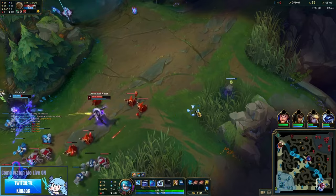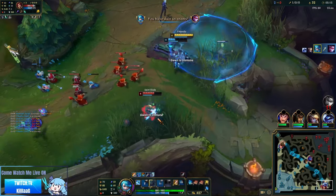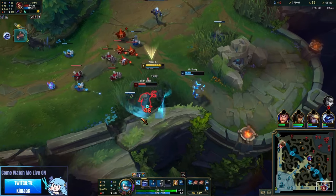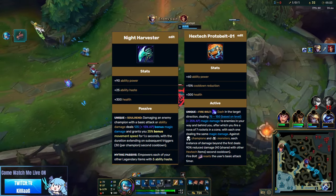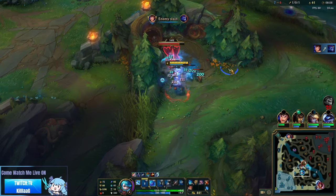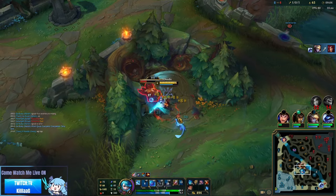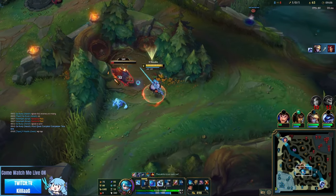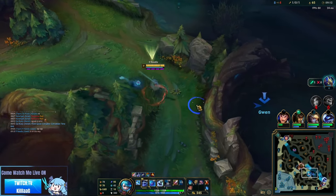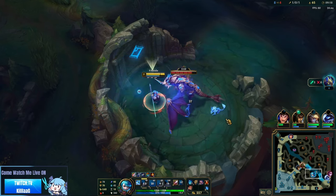For builds, it will be based around the enemy comp and what targets are most important. This will change on a game-to-game basis depending on if the carries have no dashes or multiple — you will either go Night Harvester or Protobelt respectively. Night Harvester allows insane DPS off of its passive in combination with First Strike, and the extra dash from Protobelt will help close the distance on enemies a bit easier, as well as the Mythic passive providing Magic Pen for your needles. Gwen's empowered Q does true damage, so it does not benefit from any Magic Pen, but it's still good to take for her ultimate alone.